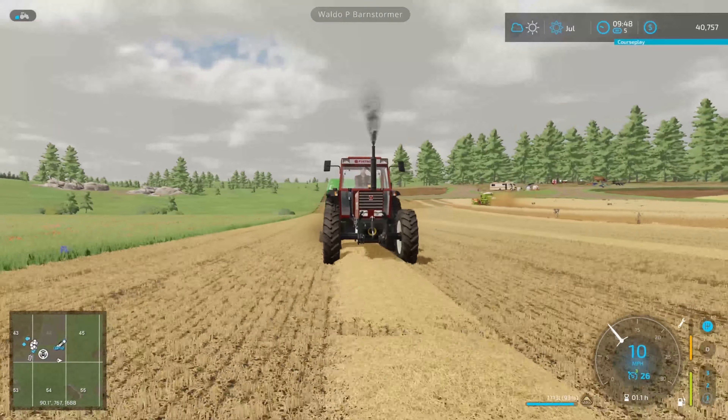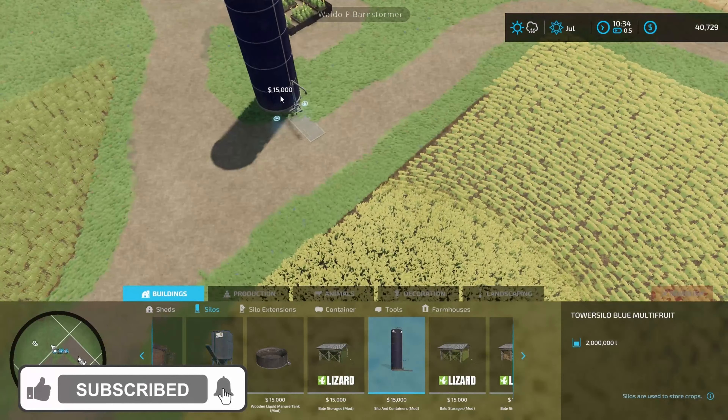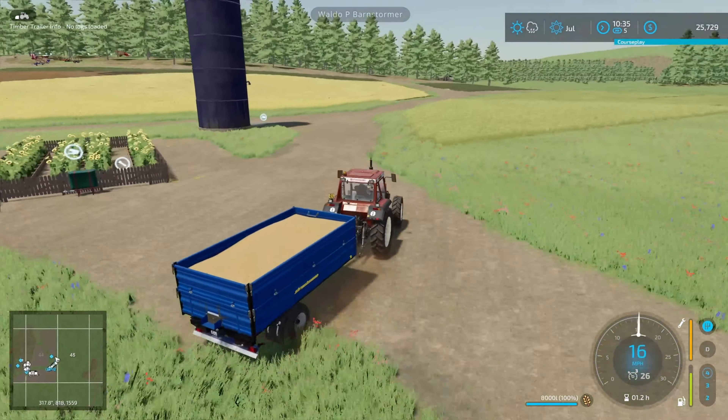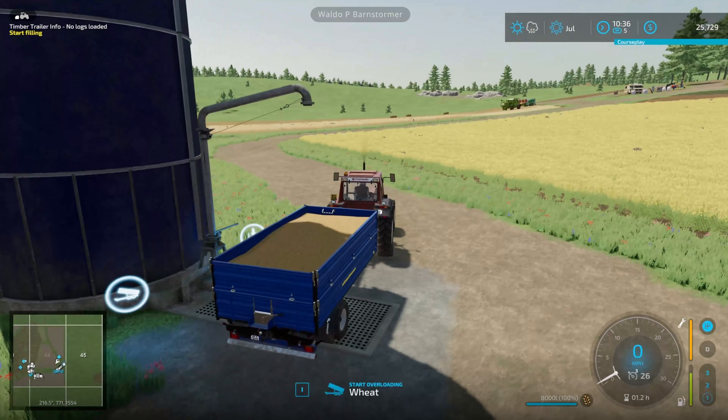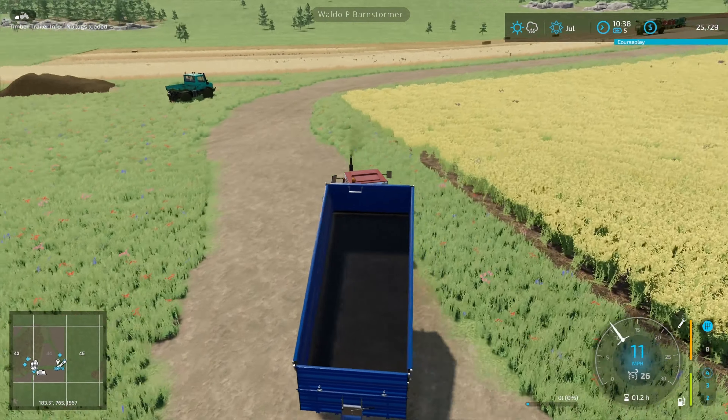Combine is going on nicely, topping up that green trailer. Because I actually have quite a bit of green coming out of this field, I realised I need to get myself a silo — 15 grand spent on a silo there.